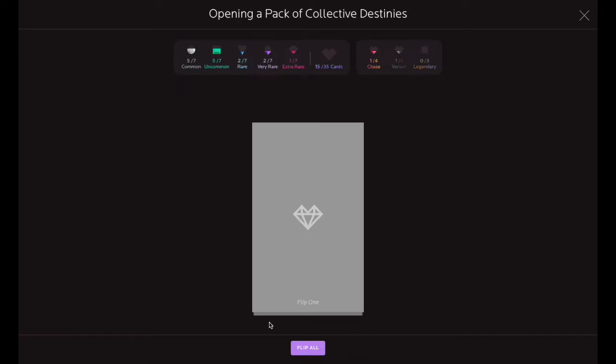You can flip each card manually by clicking on the card itself, or you can use the Flip All option at the bottom of the page to reveal all the cards automatically.